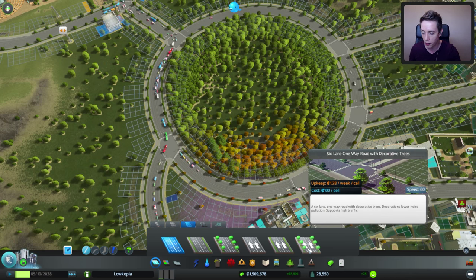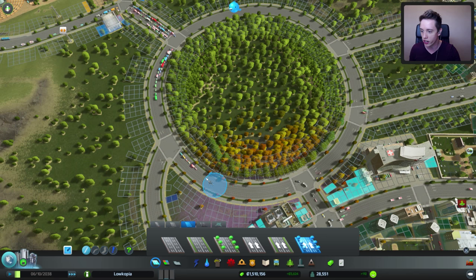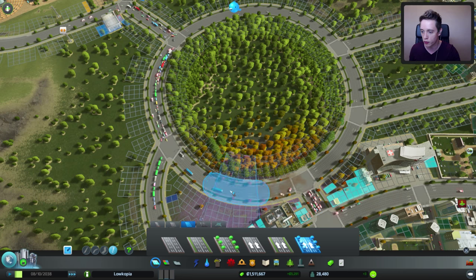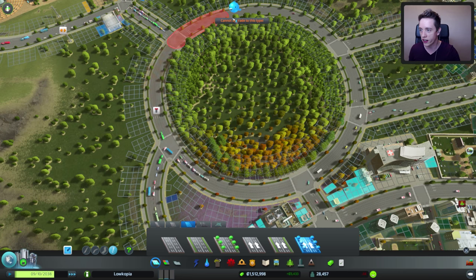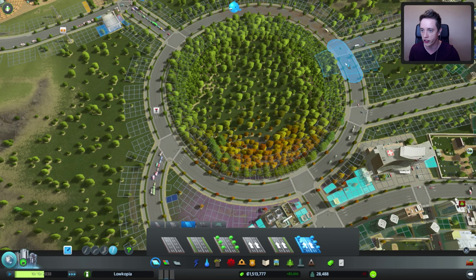So what we're gonna do — we're gonna upgrade the roads that we have right here. As you can see, people are right now going in both directions. We're gonna upgrade this. There we go. That should fix most of the issues that are going on over here.